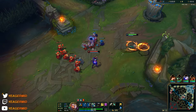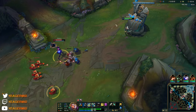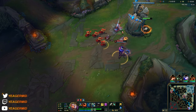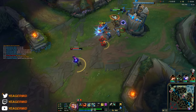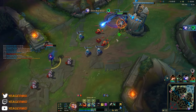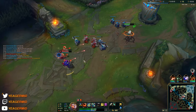We are playing with Teleport, but Ignite is completely fine. The earth element deals bonus damage to low HP targets, so it makes sense to use it at the end when you can. The grass element makes you invisible, which is great for kiting. I personally like to use it when fighting against a champion who can trade even or better, to get an advantage.